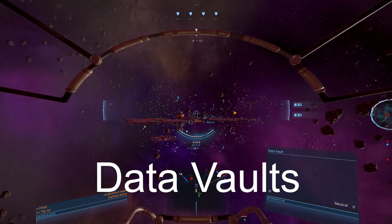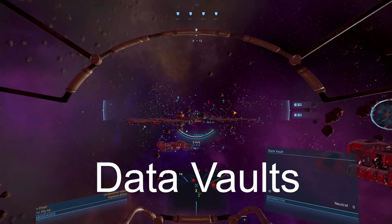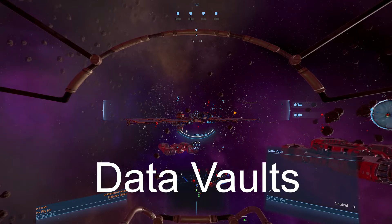Now, the only way that you can get the benefit from these data vaults — and this is not going to be a spoiler video — but you have to be in your space suit, and you go around this structure looking for a kind of a red light or a red ping, a shiny.